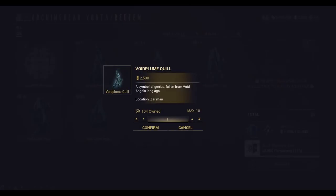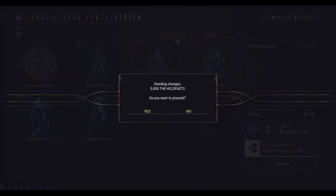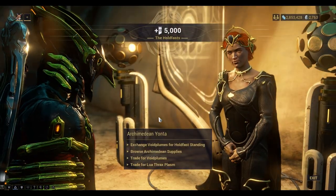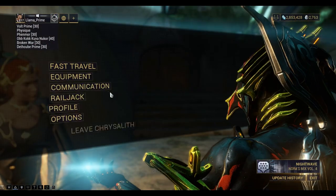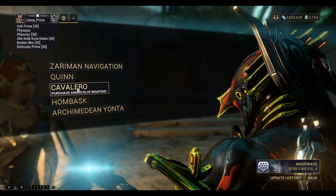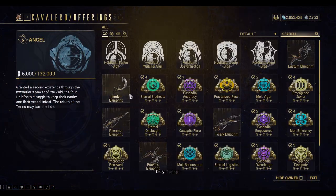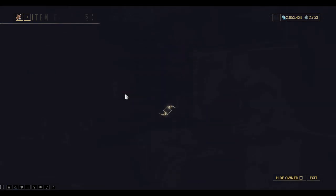Let's grab a couple of these. I've got 104 of these, so plenty to sell. Fast travel back to Cavalero. So you can see this one needs Entrathi Lanthorns — 15 of those to build.